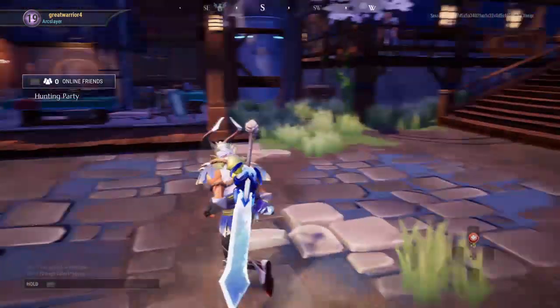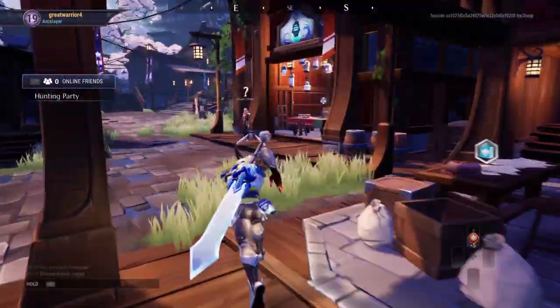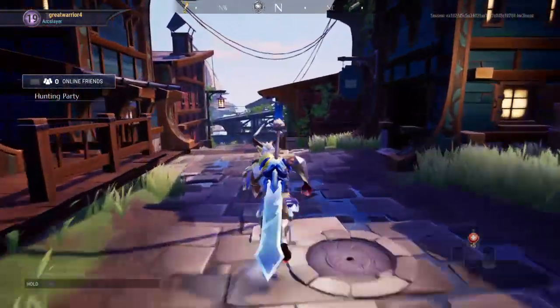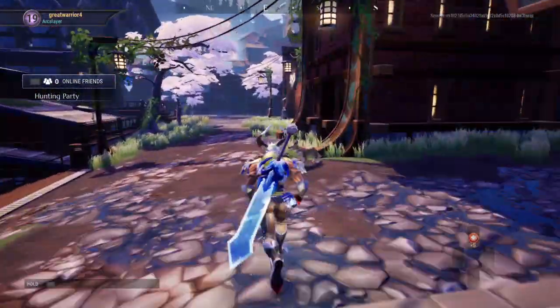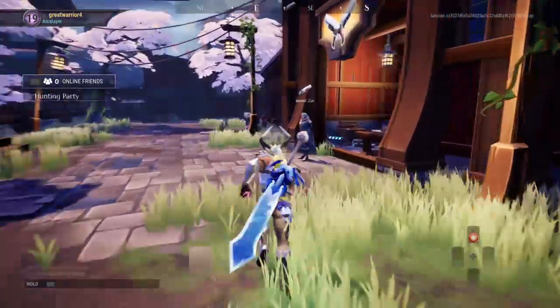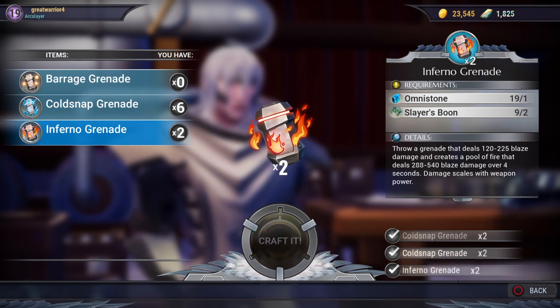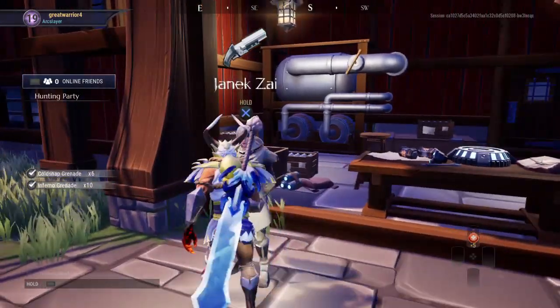I would highly suggest doing all your quests — don't just focus on progressing the story. Do all the NPC quests, do all the lantern quests. Especially do the pistol man's questline because he gives some really good rewards that help you kill monsters quickly. You can unlock cold snap grenades and firebrand grenades, but you have to do the 10,000 damage pistol challenge, get a Helion tail, and get a Panga tail. Once you've done those two things you'll complete the questline and unlock cold snap and inferno grenades.